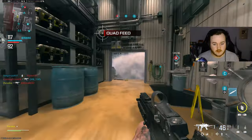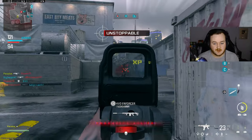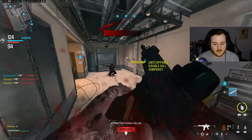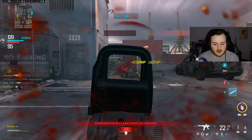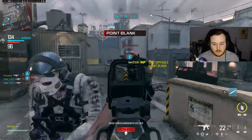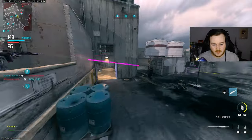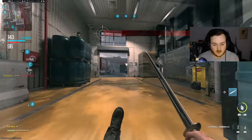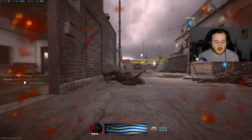I feel like I'm playing gun game now — picking up different weapons. I still have no ammo in my Rival. I got my reload cancel in — I win that. Do I run around with the sword now? I kind of feel like I'm just playing gun game. There we go — we got our Rival back.